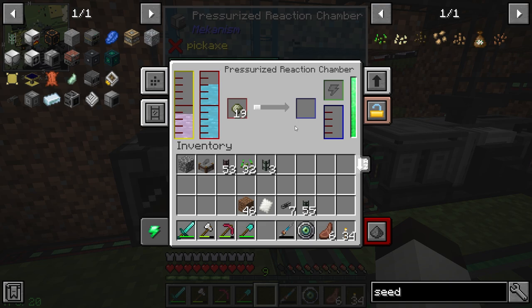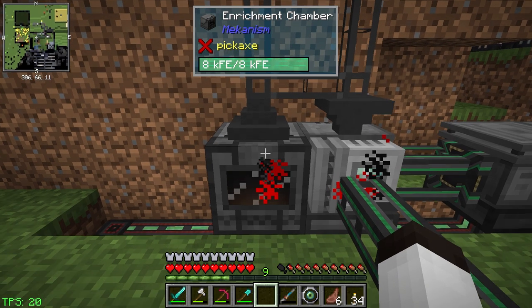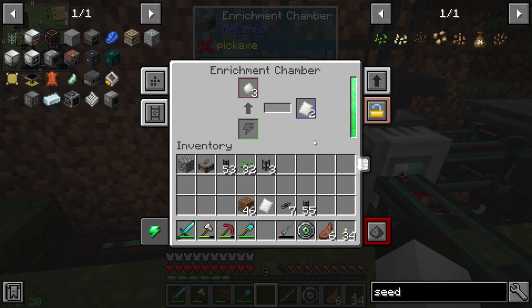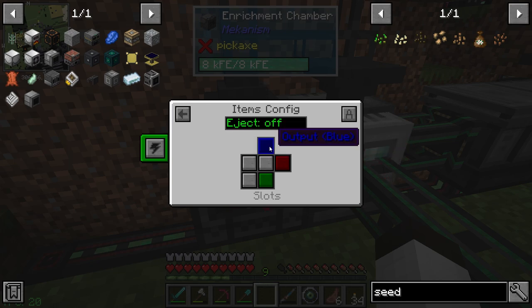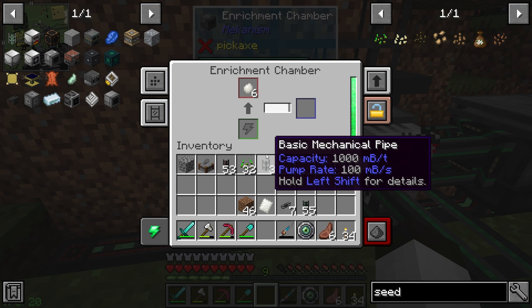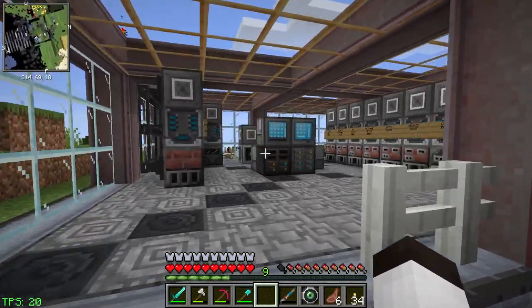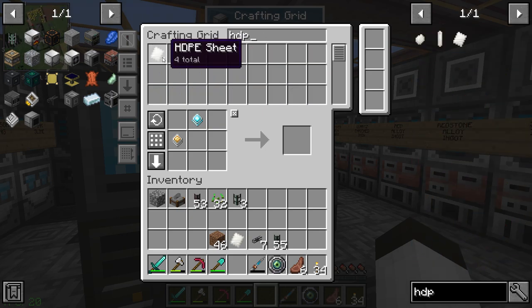You guys are probably screaming at me about the blacklist thing, but you can see it's making pellets, pellets are going into the enrichment chamber, and we're making HDPE sheets — the system is ready to go! That should be pulled out of there. Let's do side configuration, items output on top — and they're gone! So this system now is automatically doing what we need to make HDPE sheets.